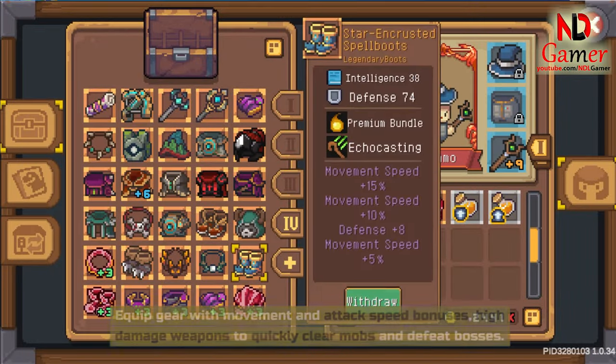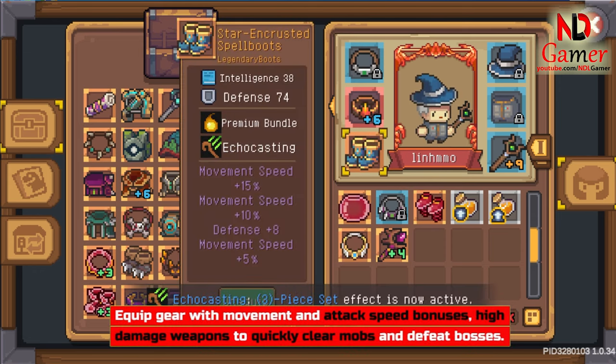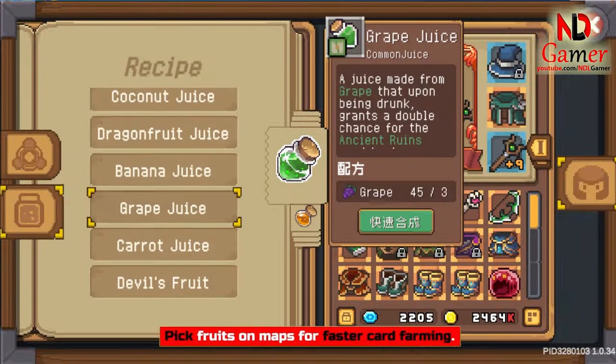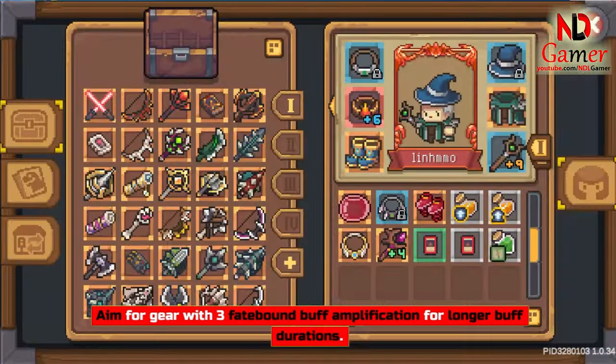Fast Farming Setup. Equip gear with movement and attack speed bonuses. Use high damage weapons to quickly clear mobs and defeat bosses. Pick fruits on maps for faster card farming. Aim for gear with 3 Fatebound buff amplification for longer buff durations.